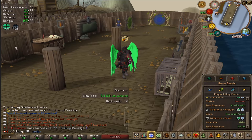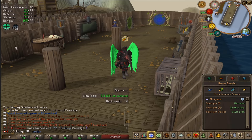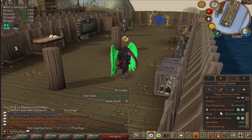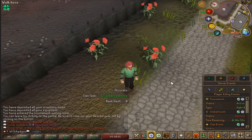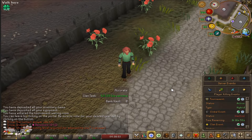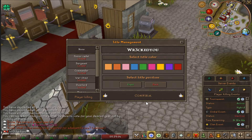Also check out the events section to see all active events or when they'll be active. Events are happening all the time, which is another thing keeping the server active. Moving on, you can type ::codex which brings you right here at home to an achievement book showing store achievements, codex perks, and titles.